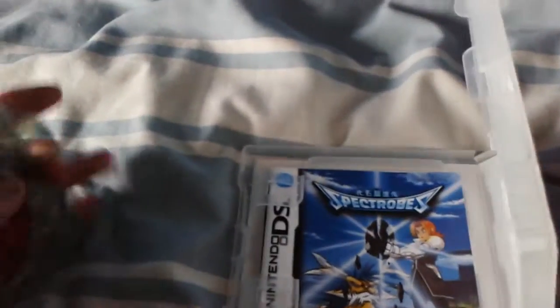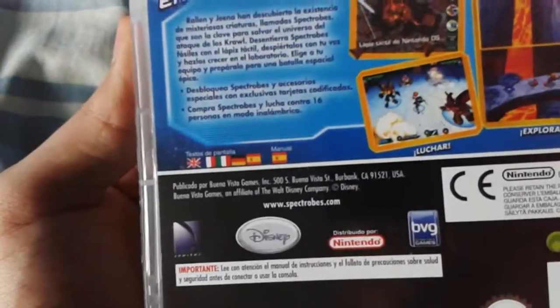Yeah, they are holograms, and they have holes in them too, for some reason. I don't play Spectrobes, so if you know what these mean, please post them in the comments and I might or might not read them. Yeah, we should probably see what the fuss of this game is about.